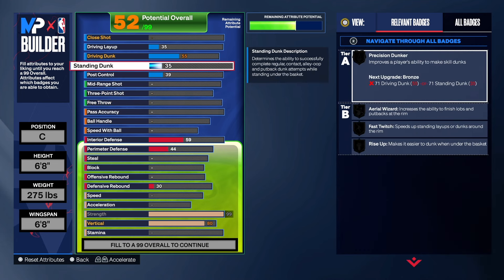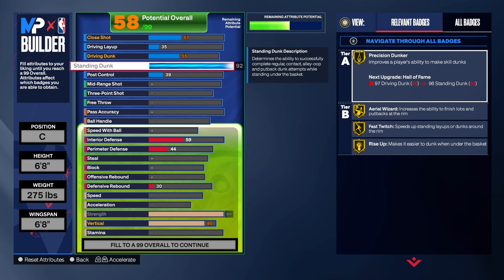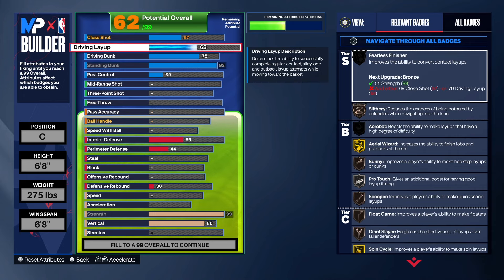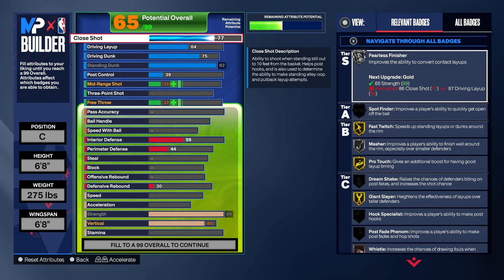With the finishing on this build, we want to focus on that standard dunk. Since you are heavy like that — my 6'8" center is 275 — you really want to have some good standard dunk because it's going to go up slow if you don't. So we want to have that gold fast twist, that's very important for this build. For the driver dunk, we're going to take that to a 75. The driver layup is only at a 64 — we're not necessarily worried about that too much. But we are worried about that close shot. We want to be able to make those standard layups at the rim. So the standard dunk and the close shot go together in my opinion. When you don't dunk the ball, you will go up with the layup, so close shot will help us with that.